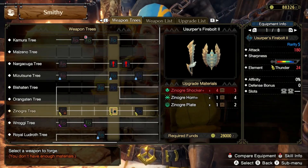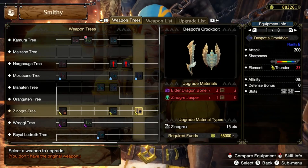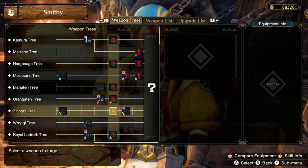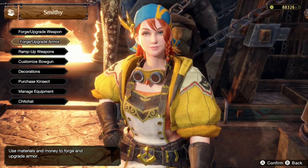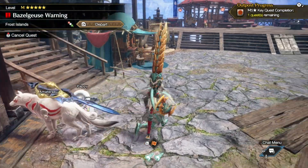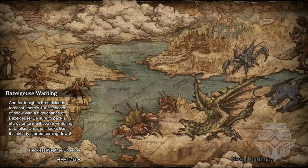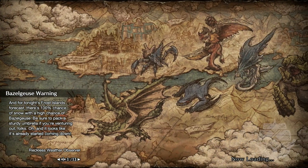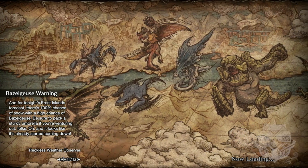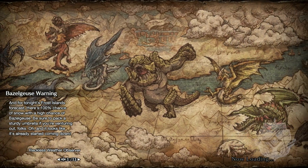Let's check sword and shield - nothing good there. We need one more Zinogre Shocker Plus to get the Usurper Firebolt Two, but that may not be a good selection anyway. I think we're all set now without looking at decorations. The Despot's Cacophony is already upgraded for my weapon. It's basically a mechanic I'm going to keep on hold this time.